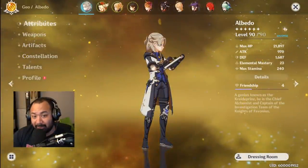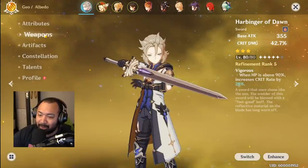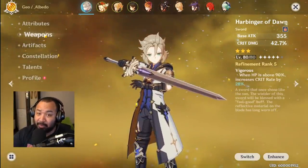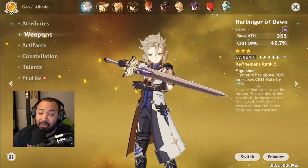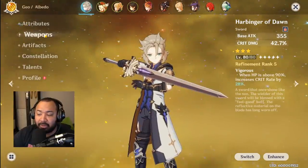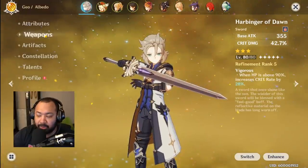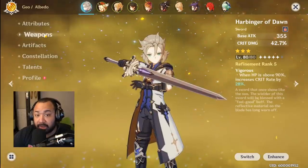And the winner is Harbinger of Dawn. Now before you guys go crazy — the reason why I think Harbinger of Dawn wins this battle, even though the DPS output on Summit Shaper was clearly higher, is consistency. We're going to talk about some pros and cons of running Harbinger of Dawn and then get into the other two weapons as well.